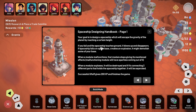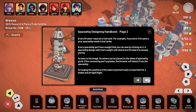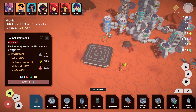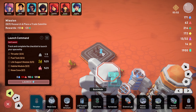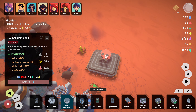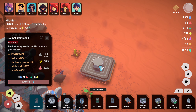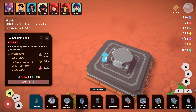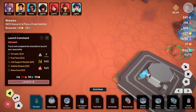Spaceship design handbook page one - your goal is to design a spaceship which will escape the gravity of the planet by reaching a certain height. Fail and the spaceship touches ground, it blows up and disappears. If spaceships fall on the space base it creates an explosion and might demolish some of your base. When modules explode it will destroy connected parts. Successful lift off gives 200 XP. Every thruster requires a fuel tank - if you have four thrusters your spaceship needs four fuel tanks.